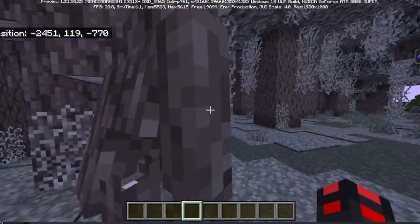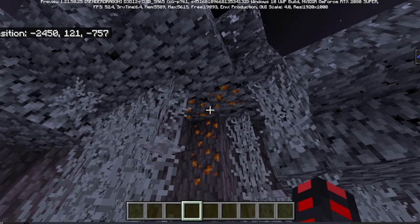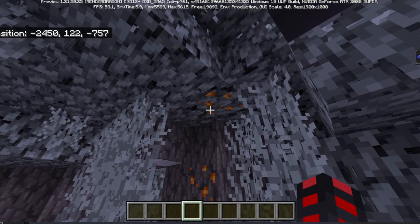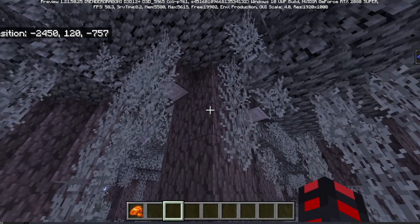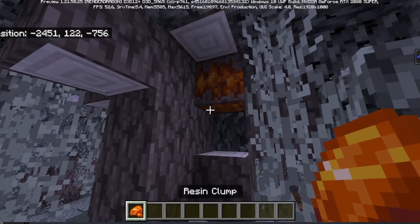Here's what happens if you start attacking it. You can see these resin blocks appear — they're like skulk veins. I initially thought they were their own block, but I can break them; they have custom sounds. And yeah, with that in mind, the creaking heart is in here. When you mine the creaking heart, you get some of these resin clumps.